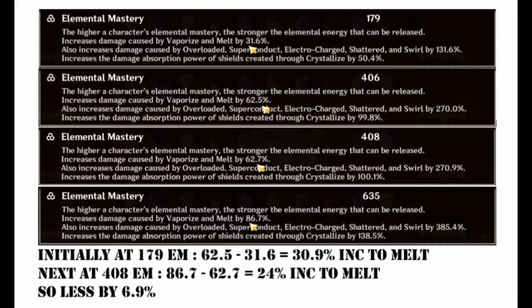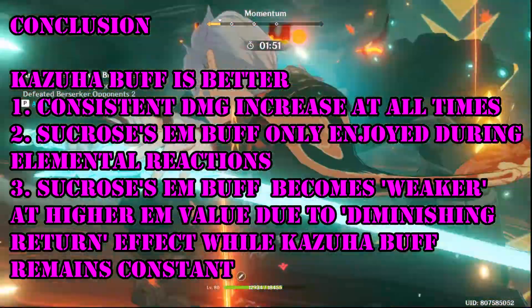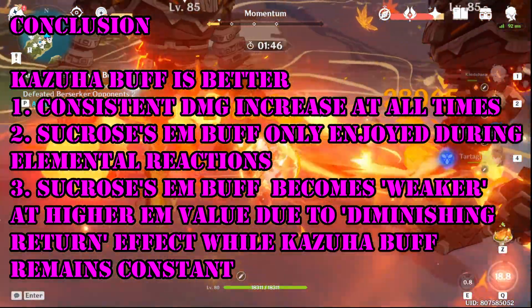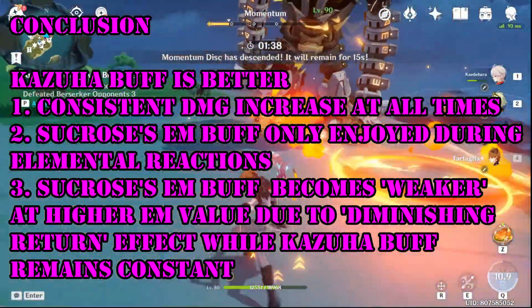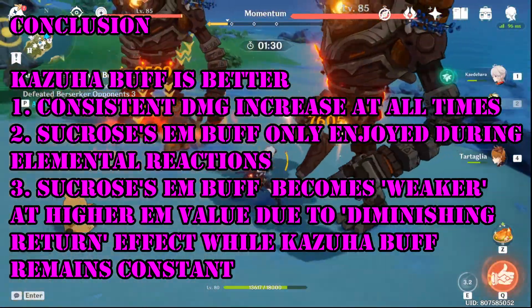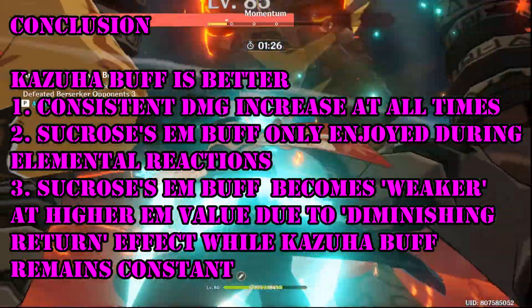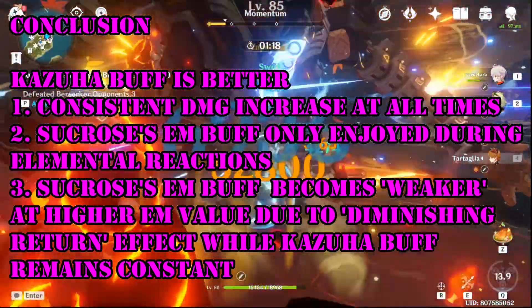For Kazuha's buff, however, this is not the case — it stays the same at about 35.4% regardless of Xiangling's initial pyro damage bonus, for as long as Kazuha's EM value stays the same. So after knowing all of this, in my personal opinion Kazuha's buff is better than Sucrose's. Firstly, it boosts elemental damage bonus stat providing a consistent damage increase at all times. Secondly, Sucrose's EM buff is only enjoyed during elemental reactions. Thirdly, Sucrose's EM buff becomes weaker at higher EM values due to diminishing returns, while Kazuha's buff remains constant regardless of Xiangling's initial pyro damage value.